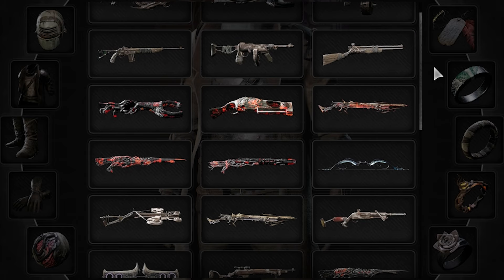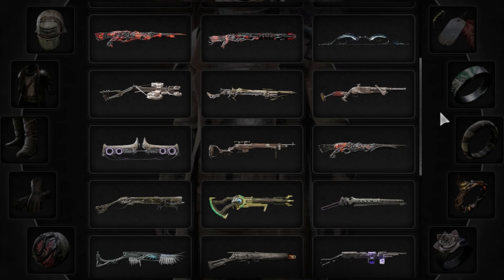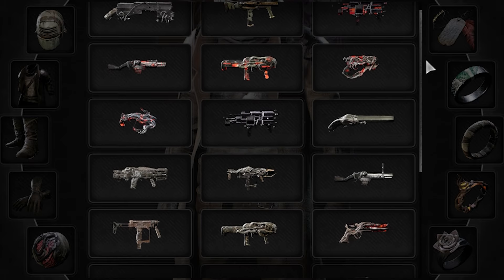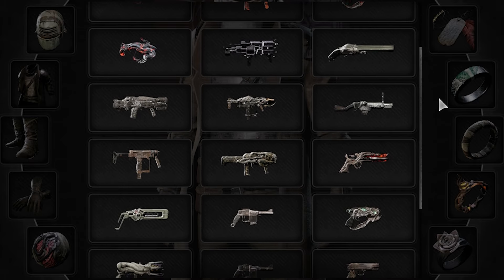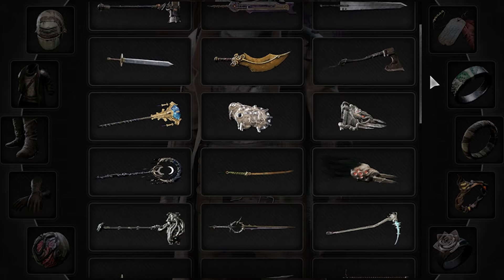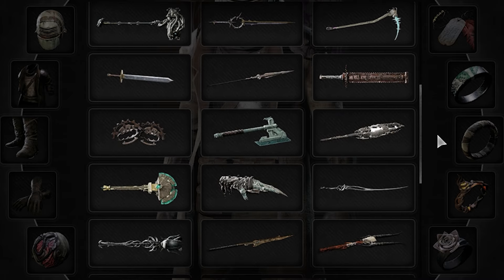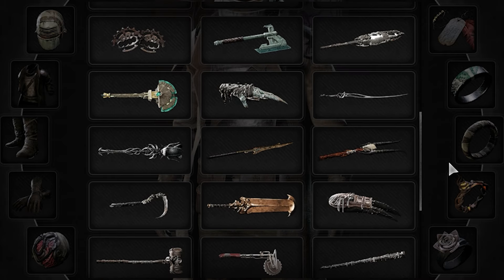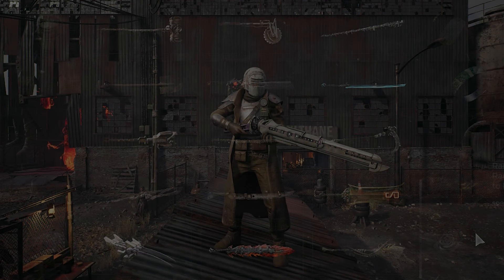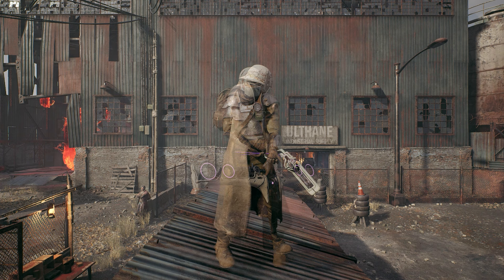There we have it — every single weapon in Remnant 2 tested on Apocalypse difficulty. Unless Gunfire pulls a surprise fourth DLC out of its hat, this will probably be the last time I ever cover the weapons in great detail. I still have to cover the archetypes and make a few other videos on general Remnant 2 stuff. I seriously appreciate your amazing support on this journey over the past 15 months — without your feedback and encouragement, I wouldn't be here making these videos. The Gunslinger video will probably be my next project. Let me know in the comments which weapon from the DLC is your favorite — thank you so much for watching.